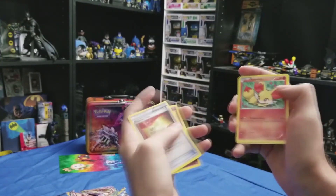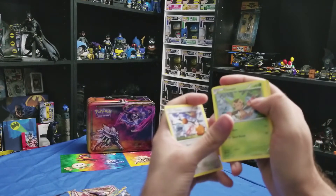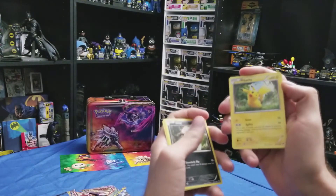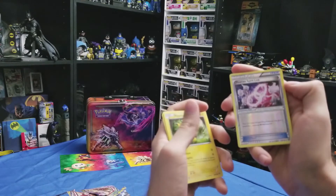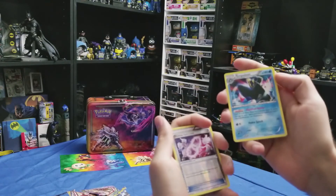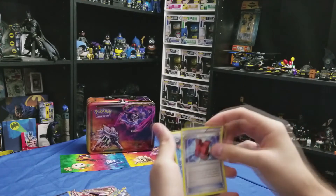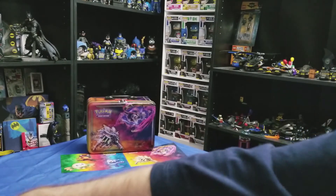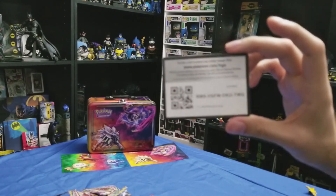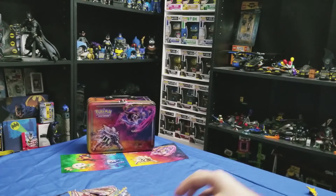Reserve Ticket — ooh! Fennekin, Doduo, Chespin, Chespin, and Inkay. Oh, look at that — the mascot Pikachu there. Mewtwo Spirit Link, nice little shiny one there. Empoleon — fantastic, my favorite starter there — and then an Assault Vest. Yeah, we'll just put that one in the comments for you guys there.